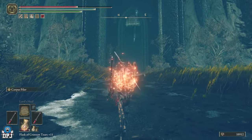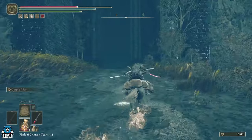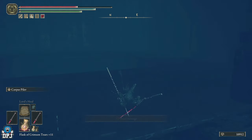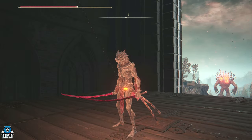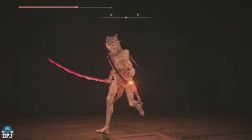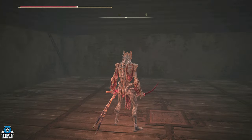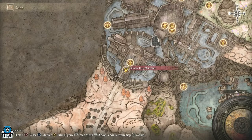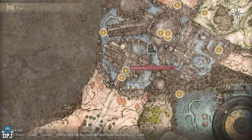Just dodge left and right because you're going to be getting shot by arrows. Keep doing that and now we're going to run up to that gate. There is a lift here which you have to go up — there's the lever just there. Let's go up to the very top. We're almost at the top now and this is where you'll fight the Golden Hippopotamus. I've made an easy guide on defeating this guy, which I'll link in the description along with the Rellana boss fight skip. Activate the grace once you take him out.